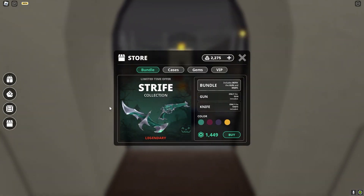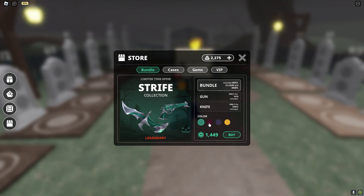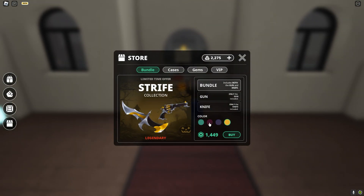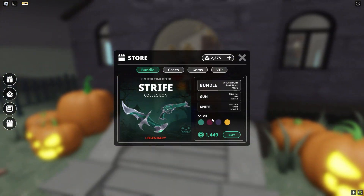There is a new set called the Strife set, and it comes in four different colors: green, red, purple, and yellow. The thing with the Strife set is you have to choose one — you can't buy one and then change between all the colors.